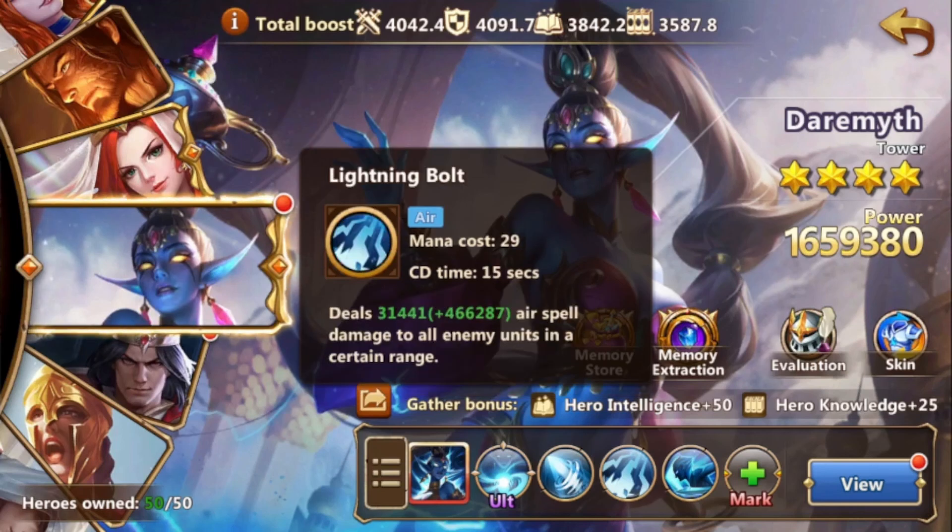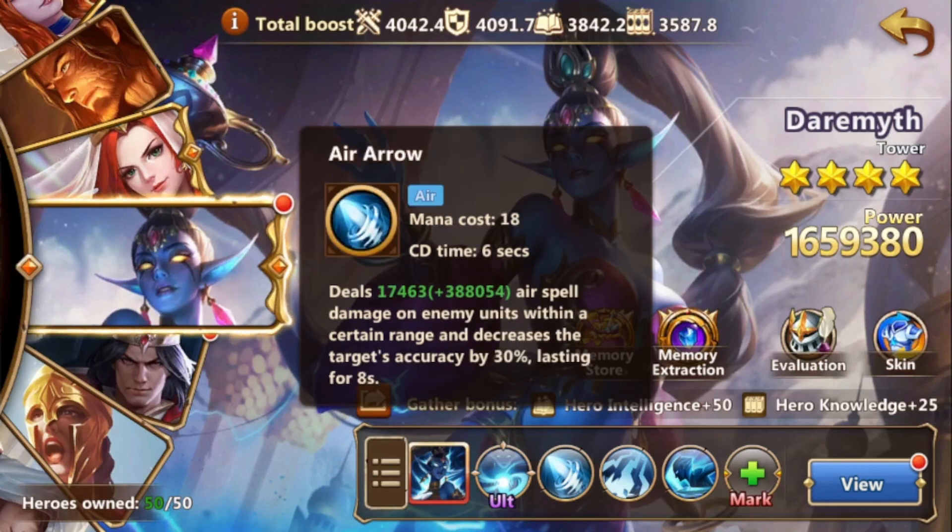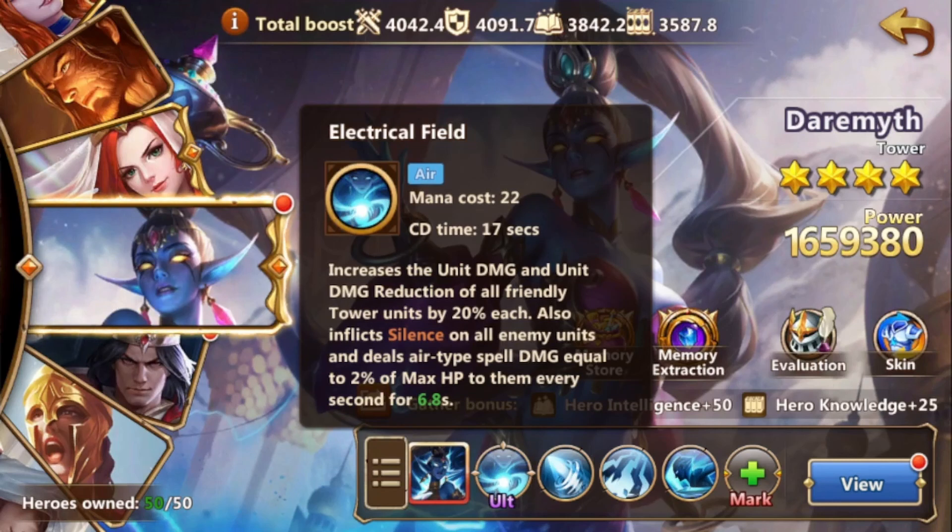Then we have Lightning Ball, which deals damage to all enemy units in a certain range. Then we have Air Hour, which deals air spell damage on enemy units within a certain range and decreases the target's accuracy for 8 seconds. Her ultimate is Electric Field, which increases unit damage and unit damage reduction of all friendly tower units by 20% each, inflicts silence on all enemy units, and deals air type spell damage equal to 2% of max HP to them every second for 6.8 seconds. And this is actually working — it's not as bugged as it was with Archibald.